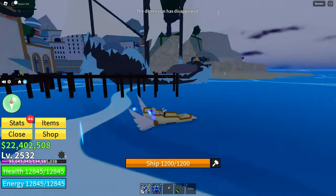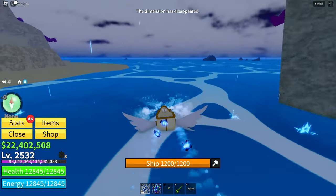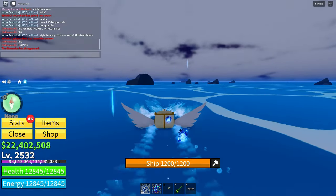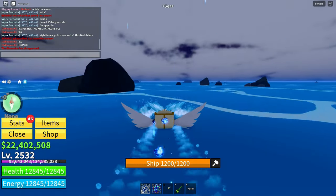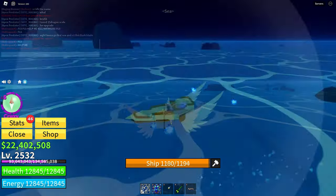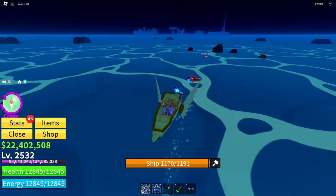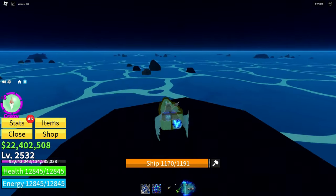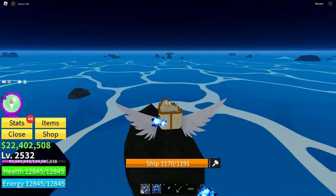Electric wings aren't just handed out — we've got to earn them. Our next goal is to find a Bloxfruit creature known as the Piranha. These guys are no joke, fierce and elusive underwater predators. But fear not, we've got the skills to take them down. Piranhas won't always come to you so be patient. Find a good spot, maybe near a school of fish, and wait for these electric finned foes to make their move.